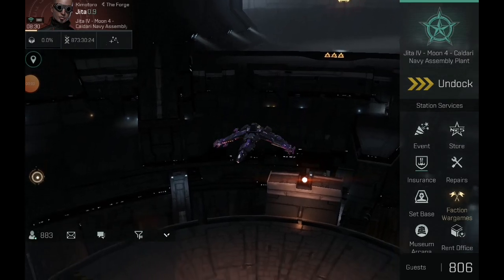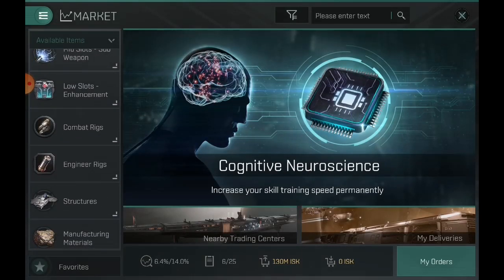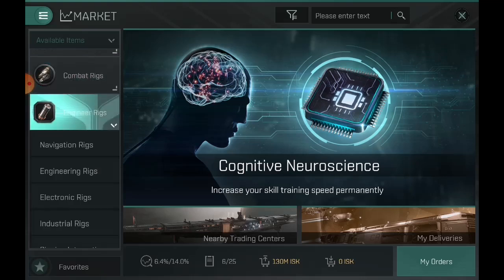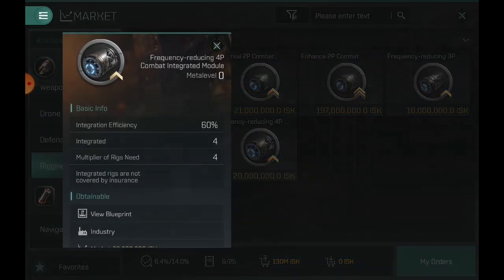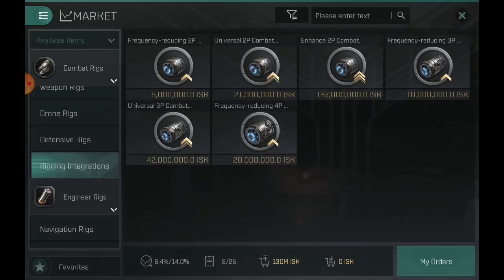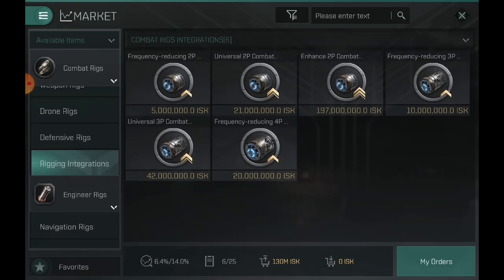Hey guys, BAKD here. Today we're going to take a look at the integrated rig system. The system is slightly confusing but once you understand it, it gets easier. They do have combat rig integration and engineering rig integration. We're going to look at the combat rig integration. You can loot these from data sites — not the actual module itself, but the blueprint. The ingredients to manufacture this are only from the new data sites, like those new power cores.